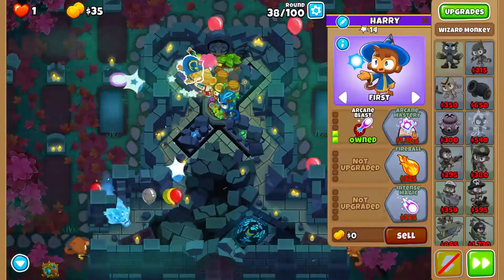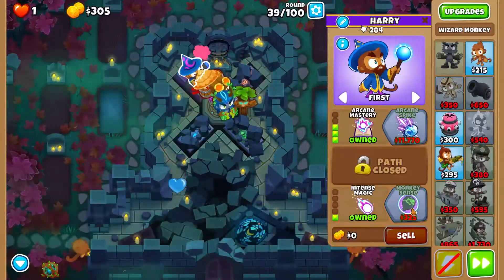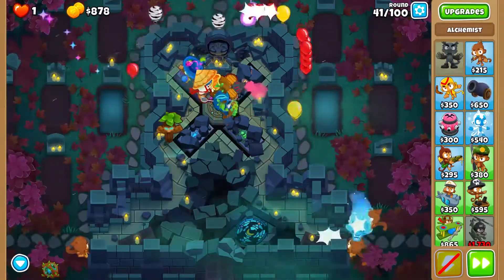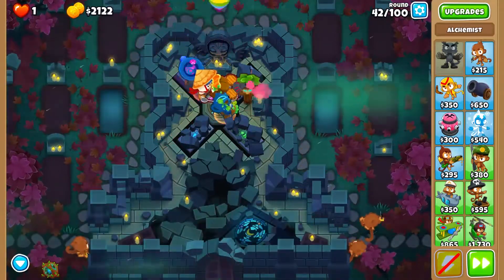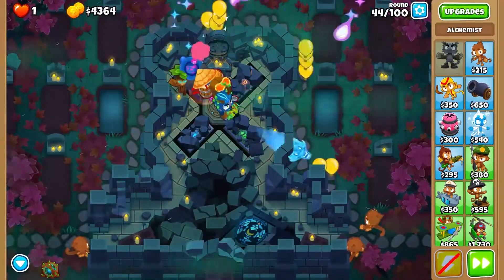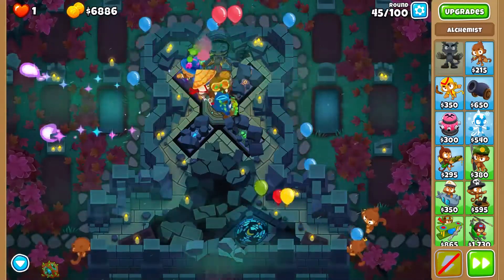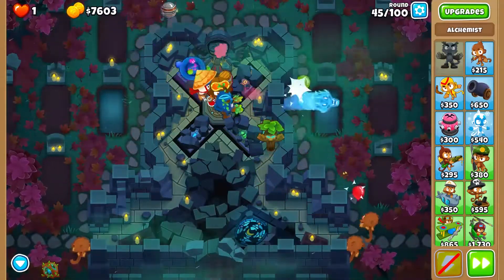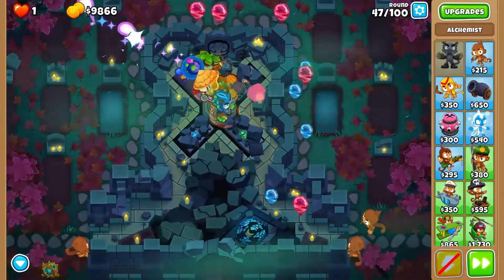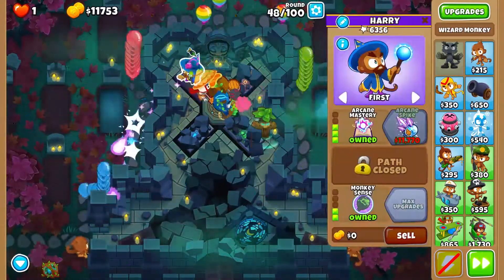This strategy is very similar to my moon landing CHIMPS strategy because it's the same sort of setup. We're going to buy stronger stimulant now, and then take a wizard and give it arcane mastery and then monkey sense. We're going to win on that MOAB there, and then buy our alchemist faster throwing so it can hit all of the monkeys better. Then we are going to just save up for arcane spike. We are about to buy it — and there we go: Arcane Spike.